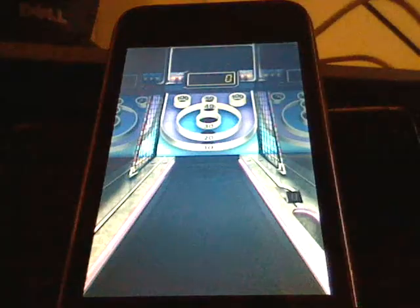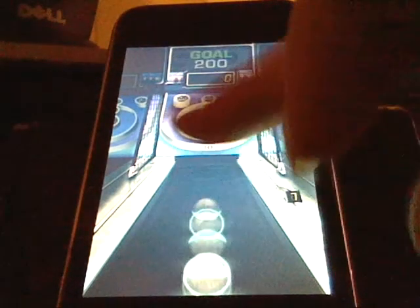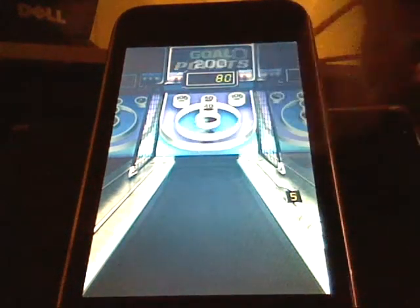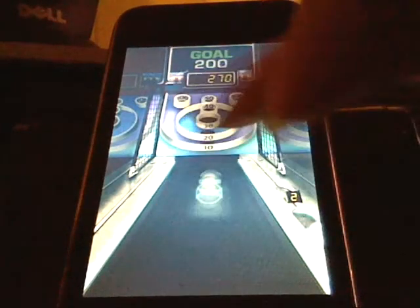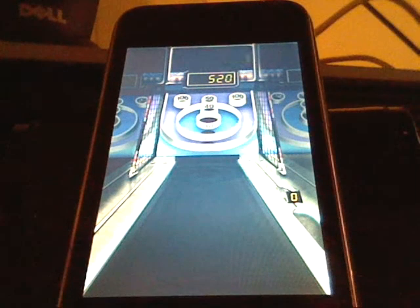Now we're going to go into the progressive mode. Progressive is a little different — it's the same thing, but when you do it, as you're bowling, your rings will light up like this. And if you get it, it's times 5. So whatever ring it's on and you get it, I got 150 points for getting it in the 30 while it was blinking. And your first goal is 200 points, so I got 520.